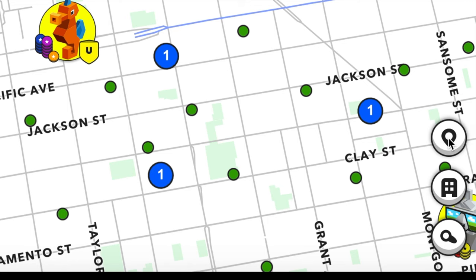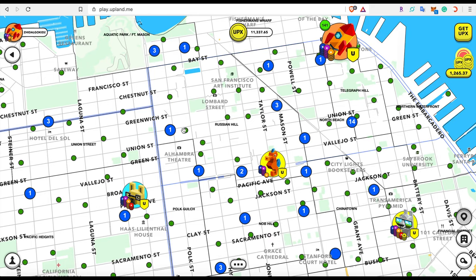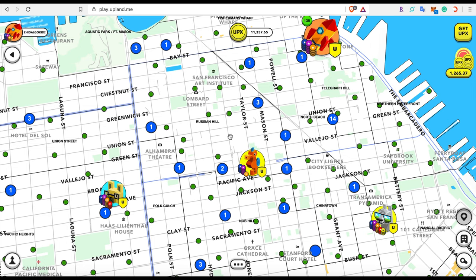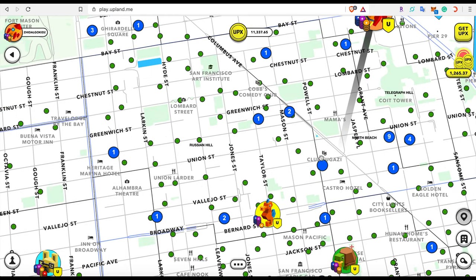This toggle button in the middle lets you see places of interest and the names of counties within the city. You can see the areas that are potentially in a collection — for example, Russian Hill is a collection right here. Any properties bought within the Russian Hill area will be considered for that collection, giving you the ability to activate the boost.